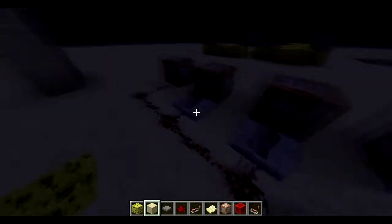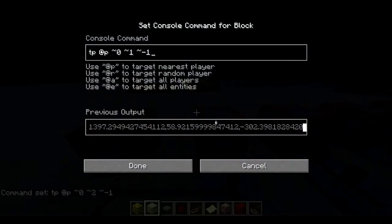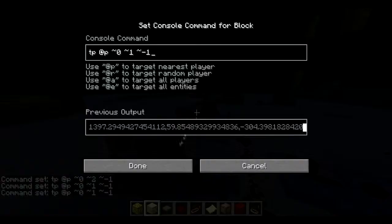This is testing for you to be on a sponge, and it powers that comparator when you are. What this does is it just teleports you up and over, and it does that on a different tick.